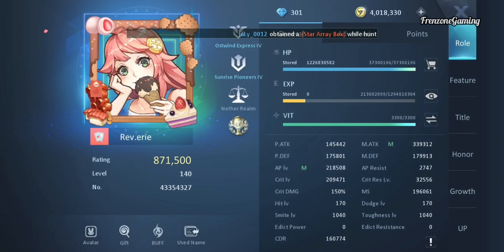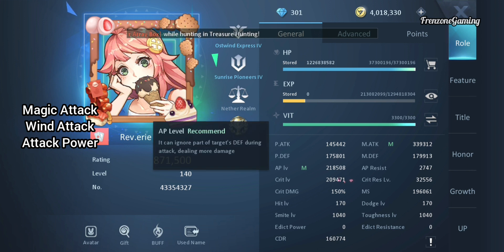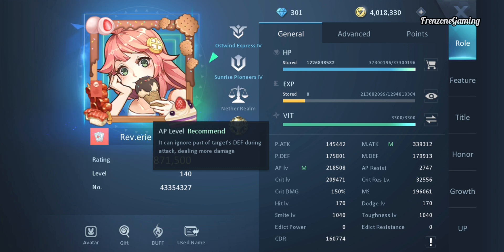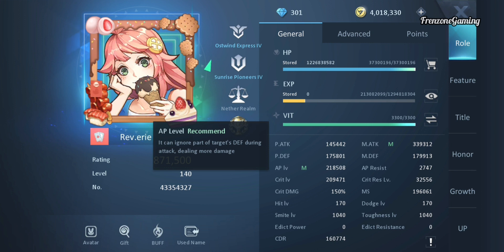For stats, in no particular order: you need to increase your magic attack, next will be your wind attack, then attack power — just follow the game, attack power is highly recommended. Increase your critical, then you want to average your multi-strike, CDR, and defenses. This is a DPS-focused class so we're going to try to maximize that. If you're a big spender you can upgrade all your stats, but for low or non-spenders we have to prioritize certain stats because of limited resources.